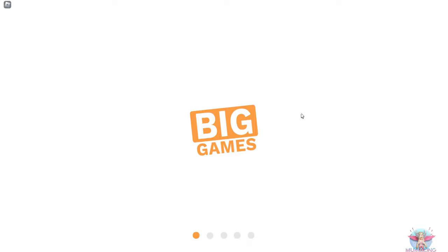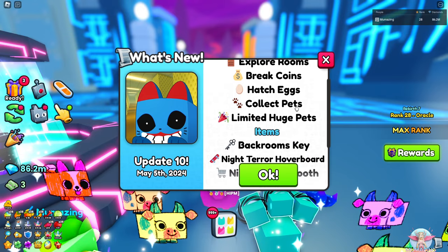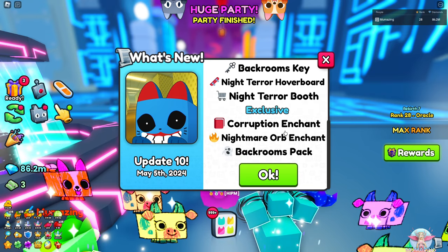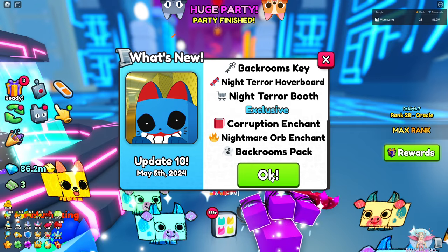I heard progress - skip! Here we go: Back Rooms event - explore rooms, break coins, hatch eggs, collect pets, limited huge pets, items: Back Rooms Key, Night Terror Hoverboard, Night Terror Booth, exclusive Corruption and Chant Nightmare Orb and Chant, and Back Rooms Pack.